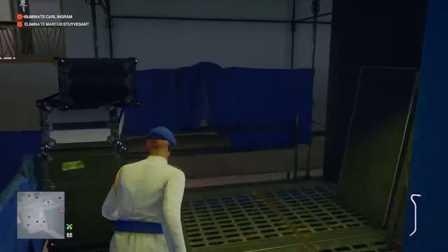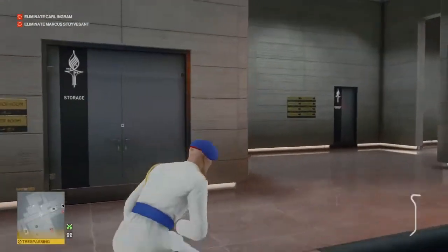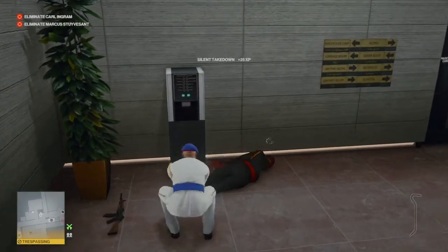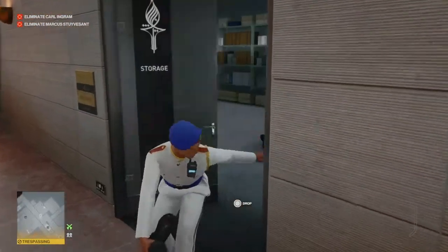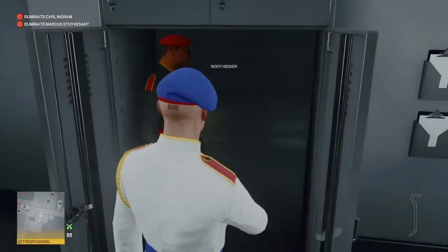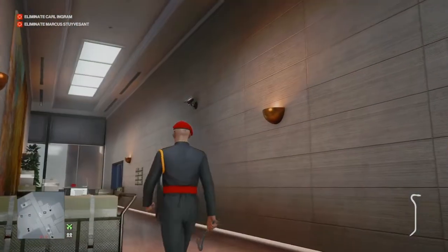We're going to vault over the scaffolding behind us, use instinct to see where the guard upstairs is — and he is in the perfect position. We're going to render him unconscious, collect our crowbar once again, grab his body, drag it into the storage room around the corner and into the awaiting closet. Once this guy is safely tucked up, we're going to take his outfit so we're now free to make our way up to the penthouse.